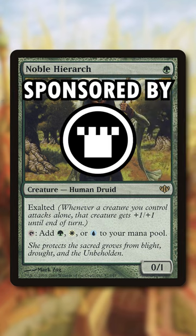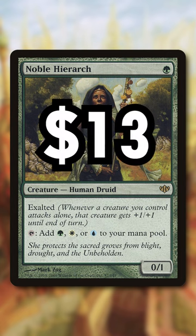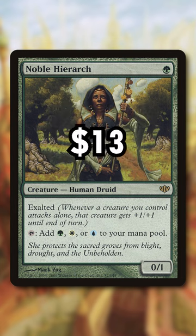Number 3: Noble Hierarch. This is a great 1-mana mana dork that can tap for green, white, or blue. But can anyone tell me why it's $13? Is it just price memory from its glory days in Modern?